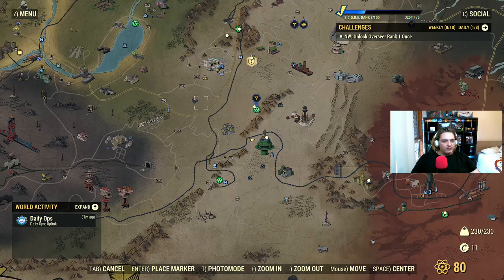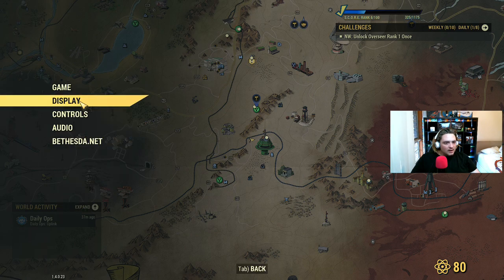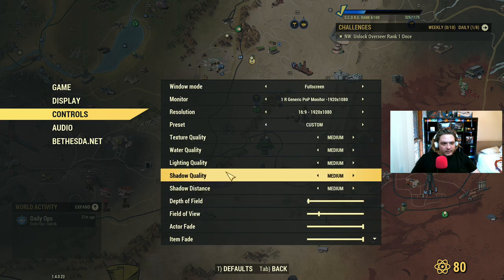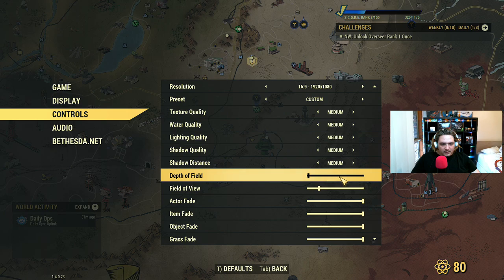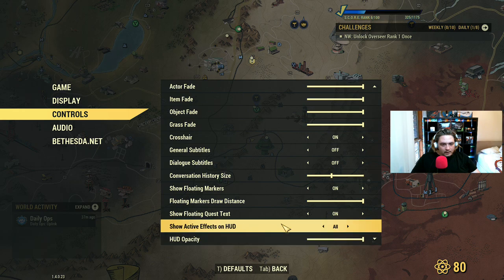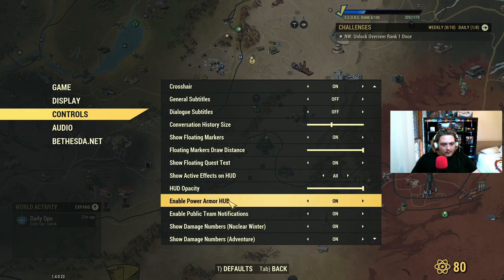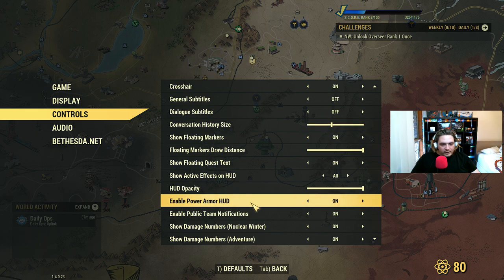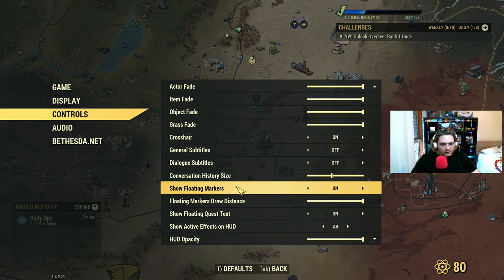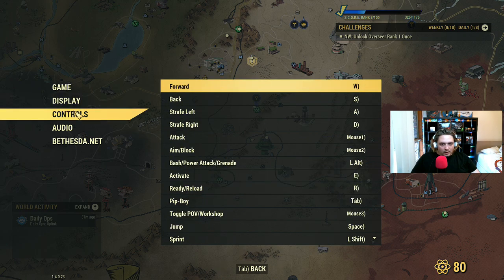I want to know how I can change the frame rate on the game. Must be an option. Let's go to display. There's no way I can change the FPS. Depth of field, fade. Hang on. Enable HUD. Yeah.